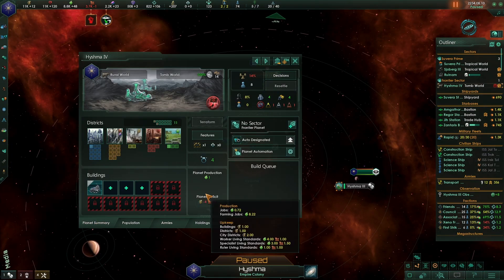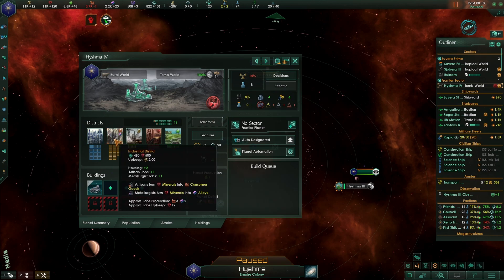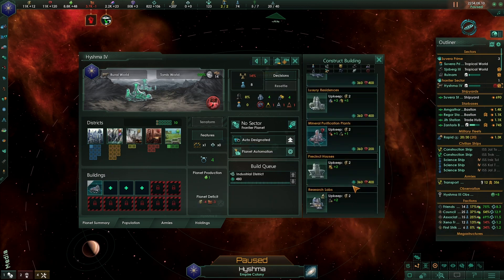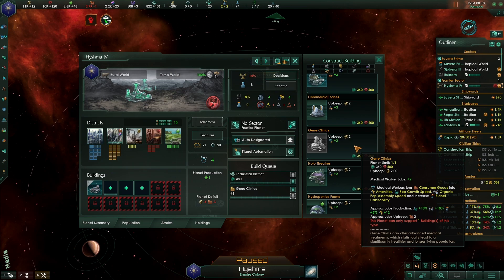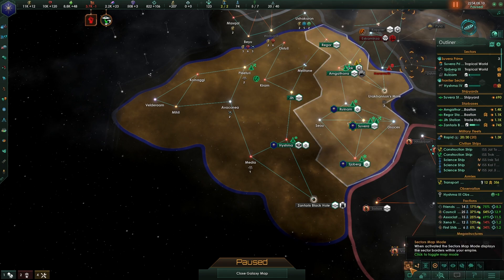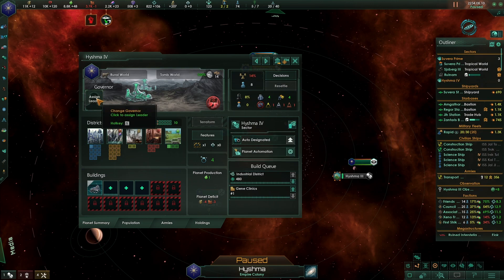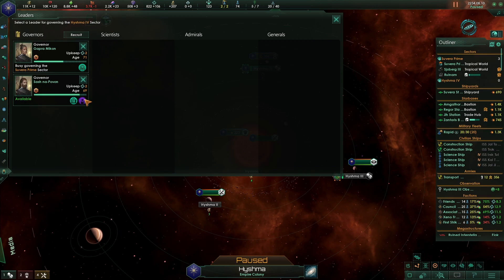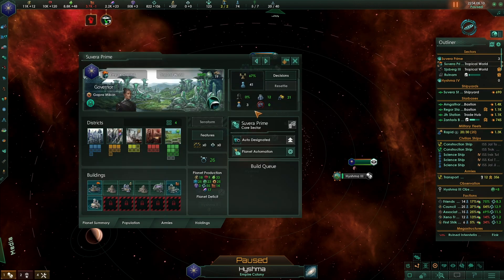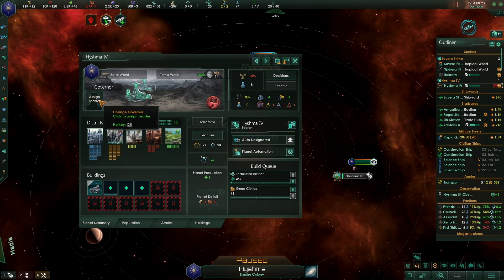This is Heishma - it's got a bunch of open slots and some unhappiness. I'll give it a job and some growth. It doesn't have a sector yet, so guess what - it can be the sector capital. I'll give it a governor to keep crime down. Let's switch this over and grab that anti-crime person for Heishma. That'll help.